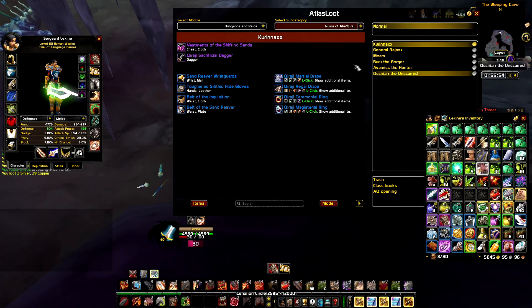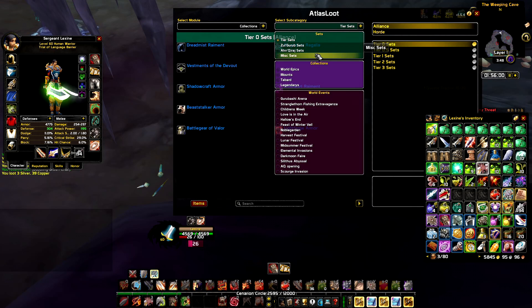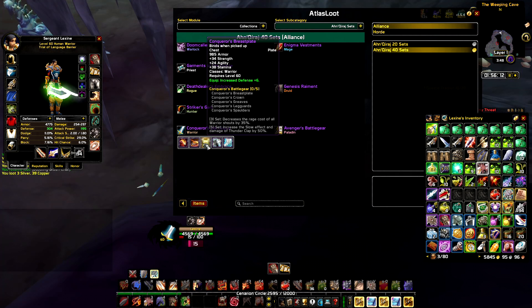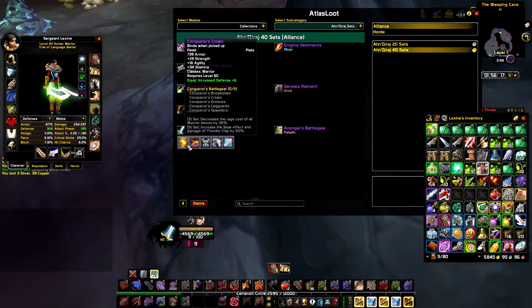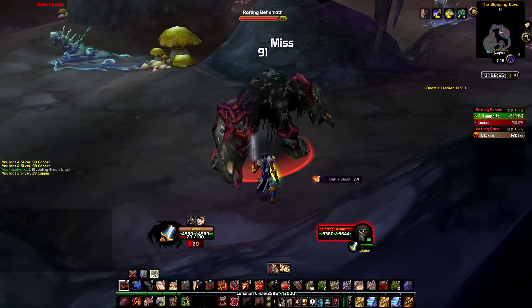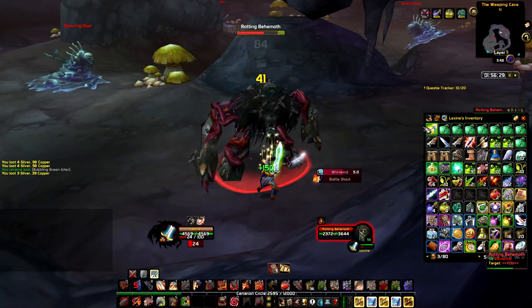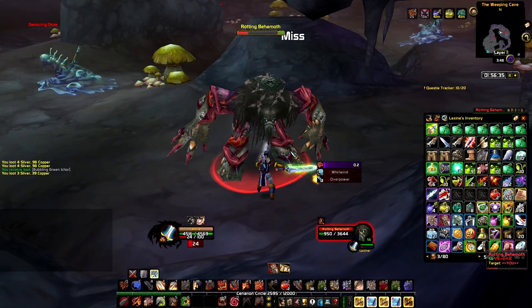We're going to open those oozing boxes and see if we can get the disgusting ooze — I've never gotten one so far. So the AQ Conqueror set — I want it all. I could have made the Titanic Leggings but I kind of want those pieces. I'm also going to replace the Lionheart Helm with the Conqueror's Crown. Feels like it's a better option for me. So we're going to finish clearing the cave, go vendor everything, check the price of the Greater Nature Protection Potion, and open the oozing bag.